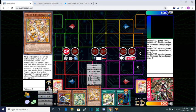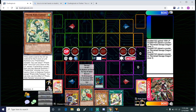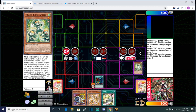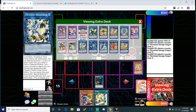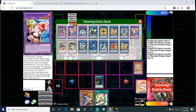But before you do anything else, what we're going to have to end up doing here is we're going to go ahead and activate Polymerization, and we're going to send this to Grave and this to Grave, and we're going to go ahead and summon our Prank Kid Rocket Ride. We're going to put that in defense position.